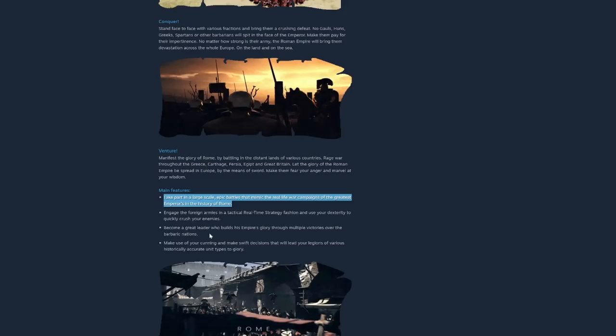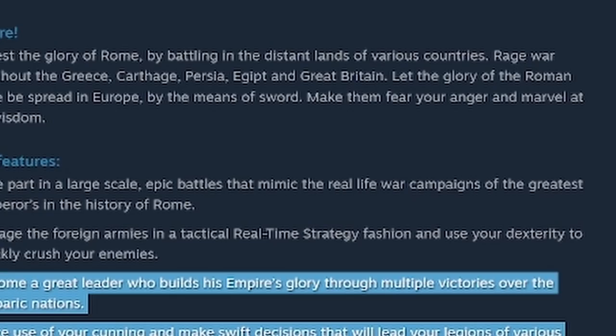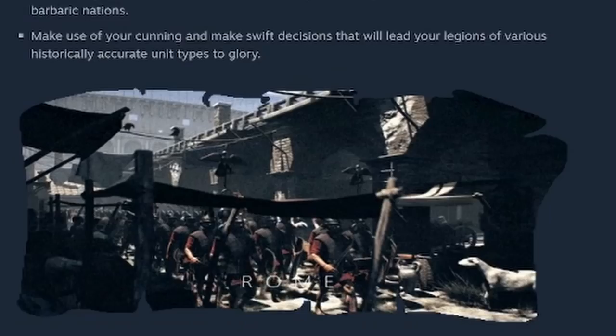What do they actually say are the main features? 'Take part in large-scale epic battles that mimic the real-life war campaign with the greatest embers of history of Rome.' Incredibly vague. 'Engage in foreign armies in real-time strategy fashion using your dexterity to quickly crush your enemies.' Incredibly vague. 'Become a great leader who builds...' 'Make your cunning...' These aren't features — there's not a single feature here. Well, actually there is: real-time strategy. So it is a real-time strategy game. But that's it. All the other bits are just words saying the same thing over and over again and pretending that it's a feature.